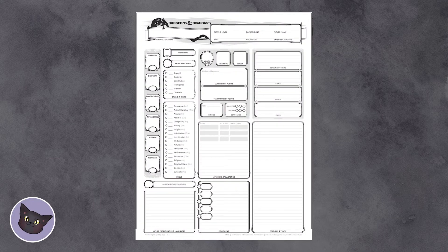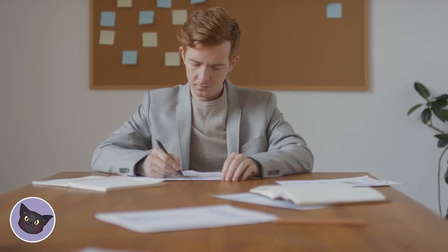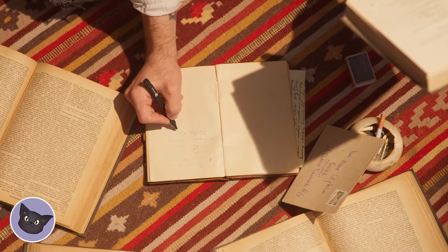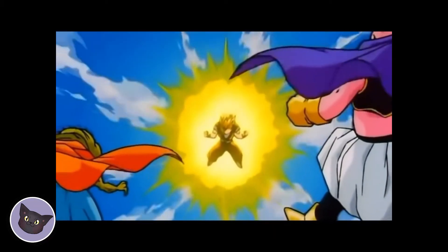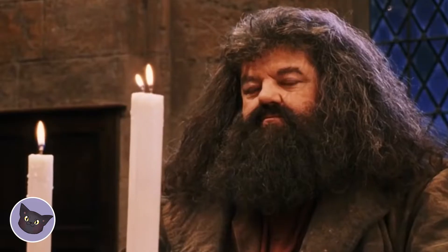So first thing is first: you need a cool character idea. No ideas? Check out our video on building better characters. That's step one — think of a concept. If you need inspiration, think about someone you know that inspires you and add a twist to their life. Or you can take a favorite character from a show, movie, or book and alter it just a little to have more of your flavor.